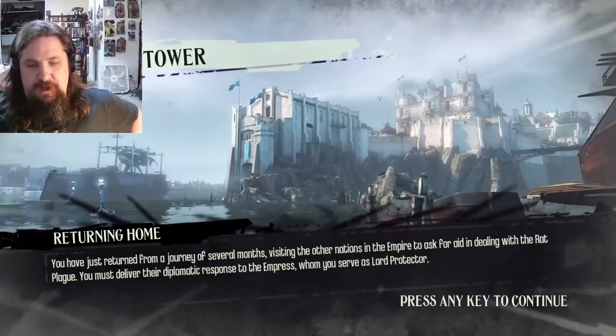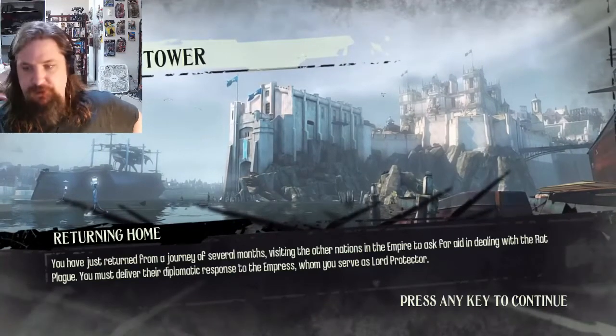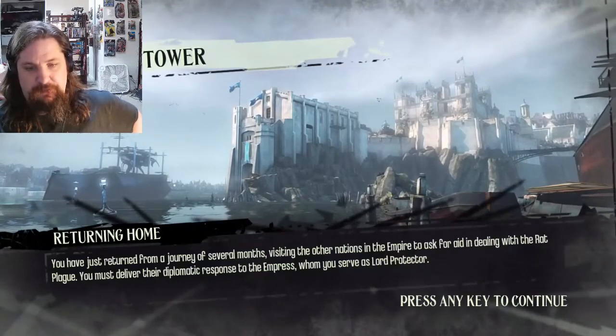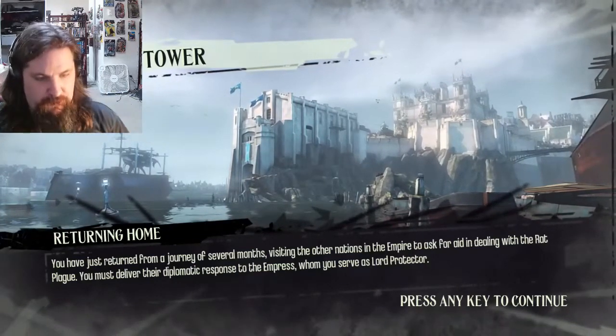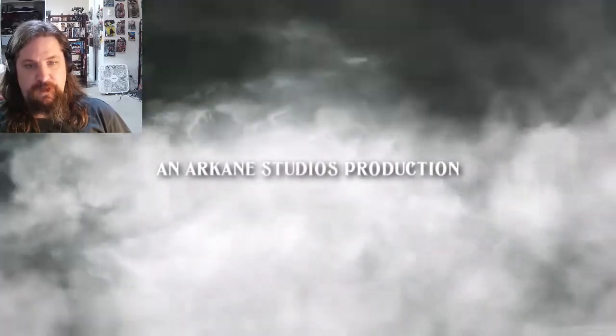Dunwall Tower block. You have just returned from a journey of several months, visiting the other nations in the Empire to ask for aid in dealing with the rat plague. You must deliver their diplomatic response to the Empress, whom you serve as Lord Protector. The Empress's recorded message plays: 'If only there was someone else I trusted to send, so that you could remain near. But there is no one else. The plague has taken so many and we must find a cure. When you are near, my heart is at peace. Emily and I will count the days until you return. Hurry home and bring good news.'